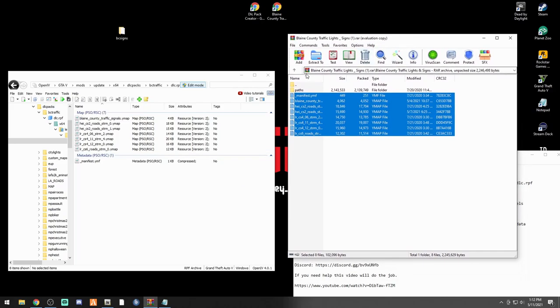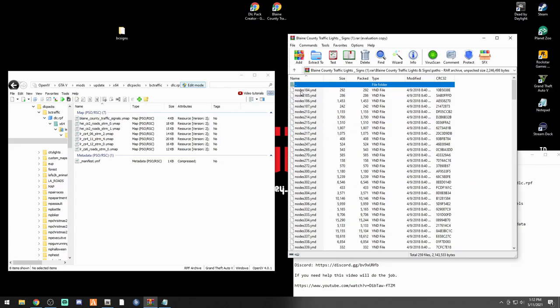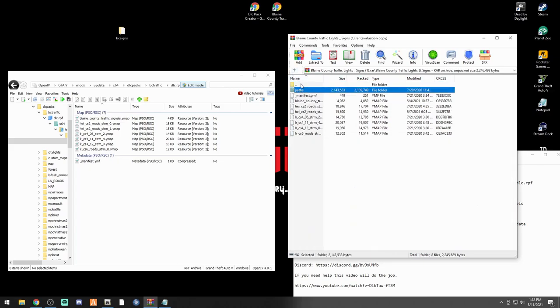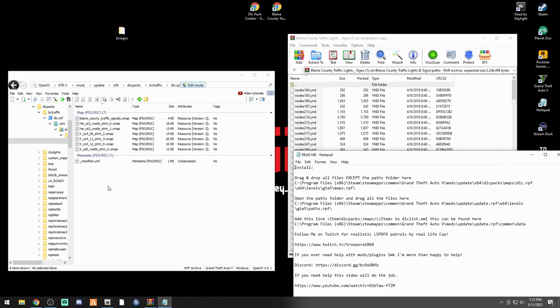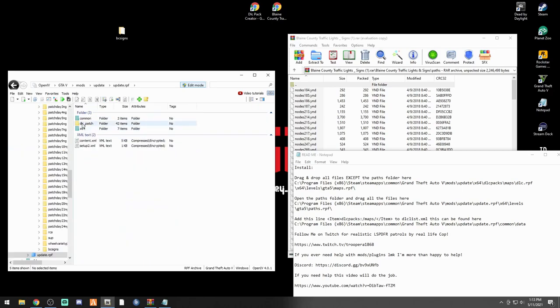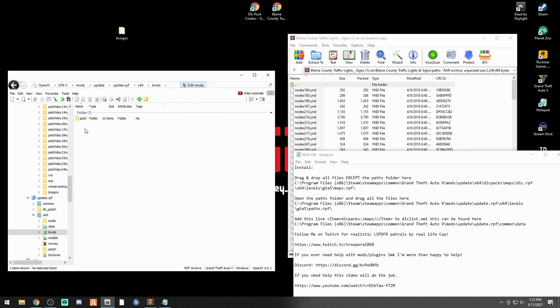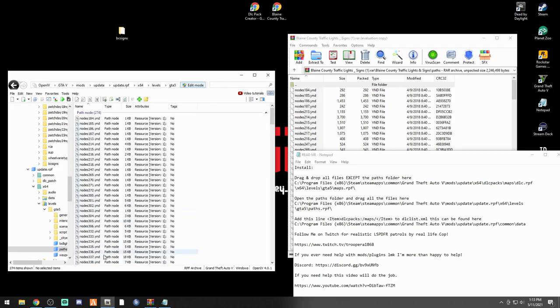That is it for that step. Go back to the readme - it says open the paths folder and drag and drop all files here. In your WinRAR, double click your paths folder. Now go back to the readme and double click mods to bring us back to the beginning. The path we want is: mods > update > update.rpf > x64 > levels > GTA5 > paths.rpf.